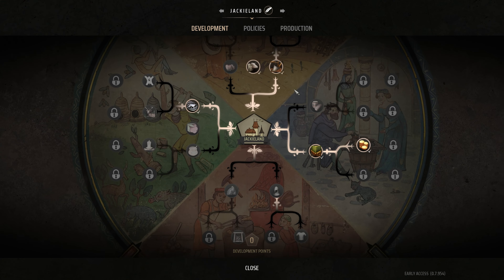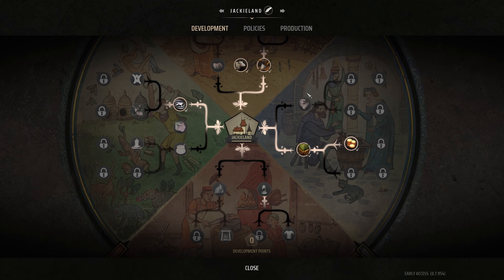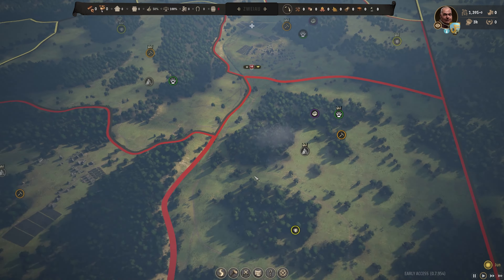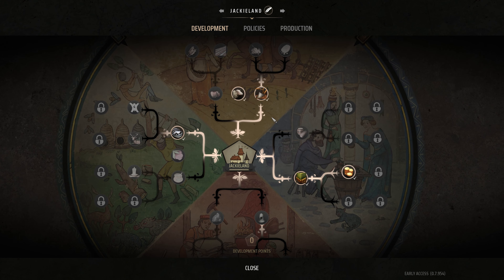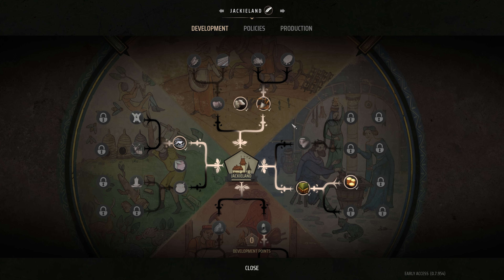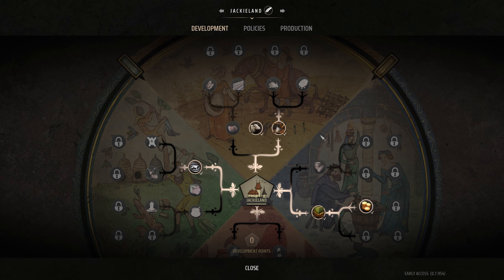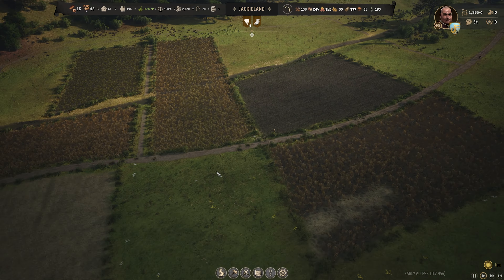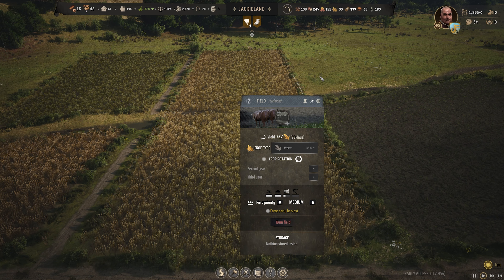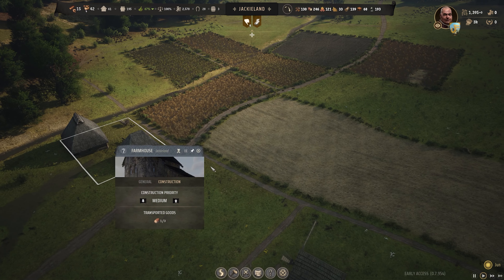Let's dive into policies and development — the things you should be picking up right away. Keep in mind every development tree is different, so you can specialize certain regions. You only get a certain number of development points each time you upgrade your settlement, so don't waste them. If you've got heavy farming and want to go into farming early, I recommend picking up the heavy plow right away. This lets you use your ox to plow the fields. I also recommend having longer fields rather than massive fields — especially early on when you don't have many families.